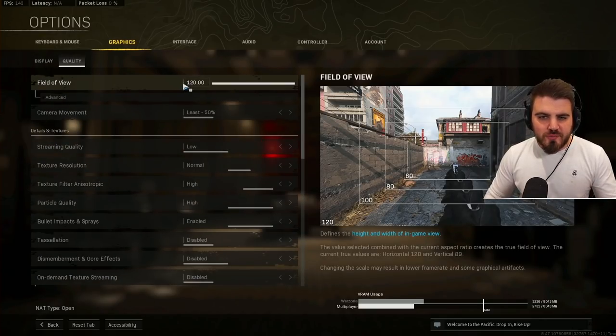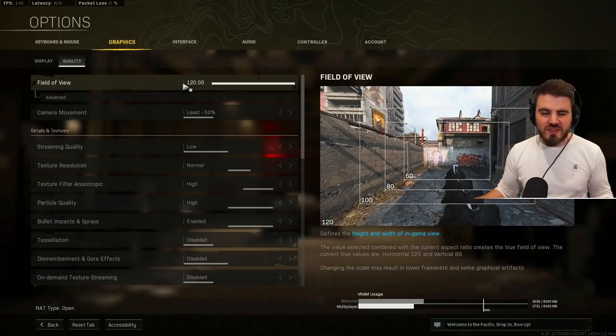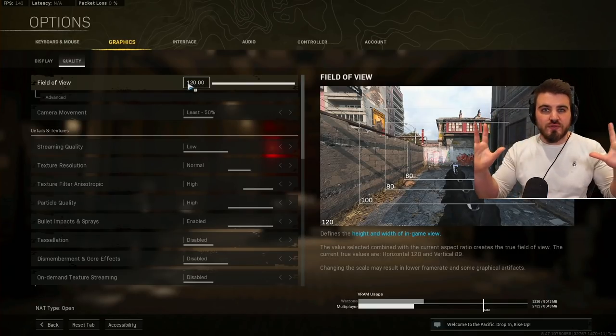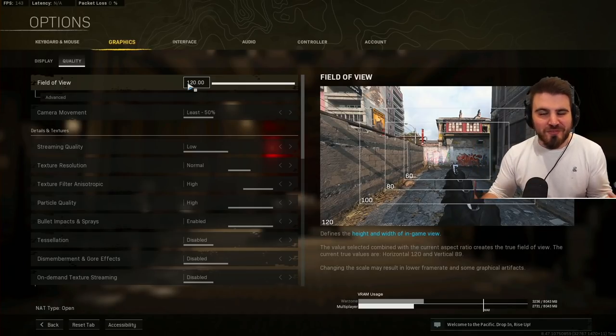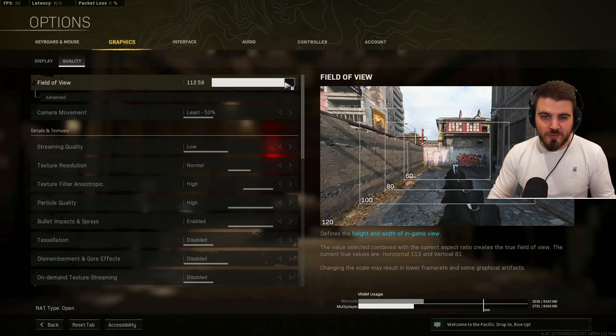Moving into quality settings — field of view. I'd recommend trying out different FOVs to see what feels comfortable. I've been running 120 FOV and I can't go back to anything lower; the game feels so nice and quick. There are caveats though: it does technically affect your frame rate because there's more on screen being rendered at once. For my system it doesn't make a difference, but check if dropping to something like 110 FOV makes a difference for you.